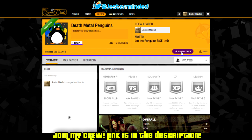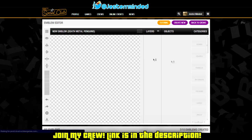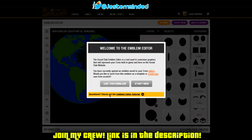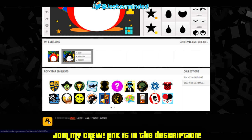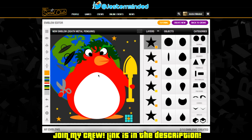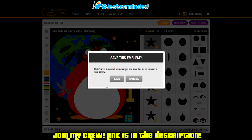Let's start from the beginning — let's create an emblem. As you can see, I've already created an emblem; my original emblem is a black penguin, this one's a red penguin. So once you've already done your emblem, go down to the bottom corner — it'll say save, or you can just press the S key. Click on that and click save.